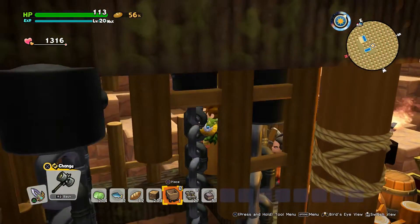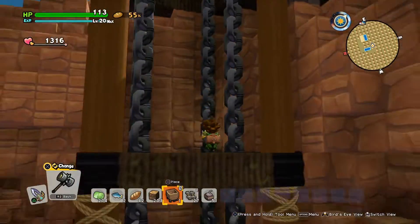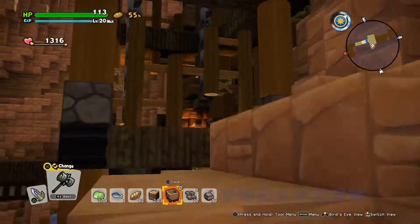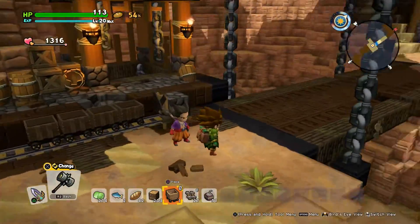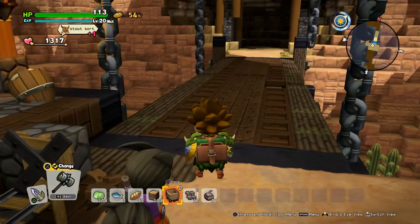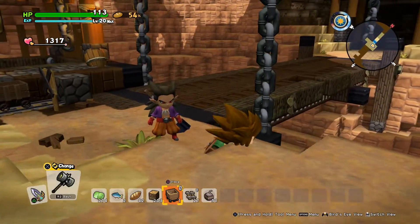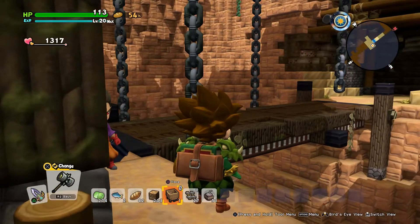Maybe you can also climb this one up. So if you're here at the bridge, you can also climb up and you'll get a seed of life. And there are also some hidden blocks, so if you want to make a nice looking house, you can collect those.